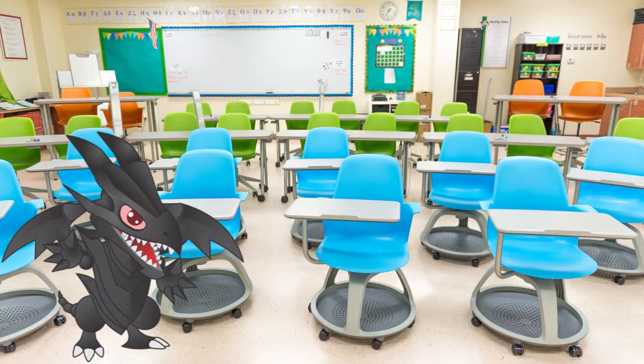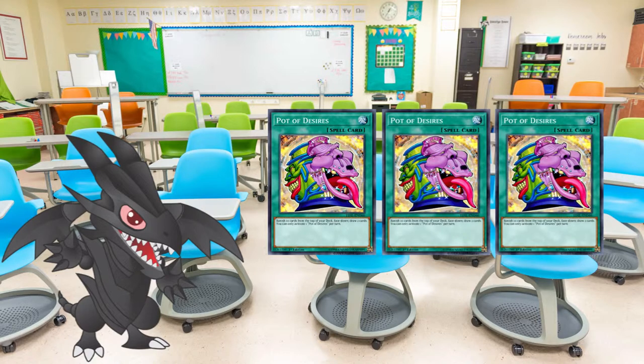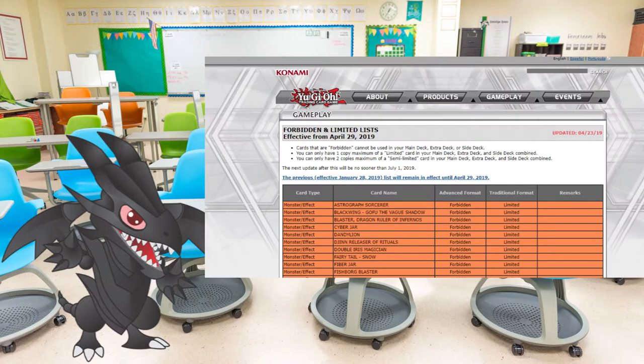The side deck also consists of up to 15 cards. You can exchange the content of your side deck with your main or extra deck in order to change your tactic during a match. You can also do those changes in between duels. An important thing to remember when building your deck is the rule of three — it states that you cannot have more than three cards with the same name in your main deck, side deck, and extra deck. The forbidden and limited list is updated by Konami and is available on their website.